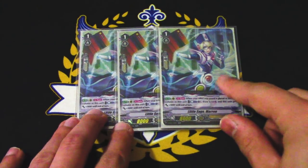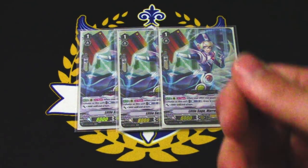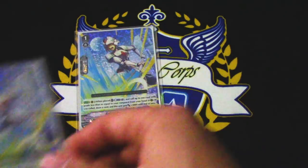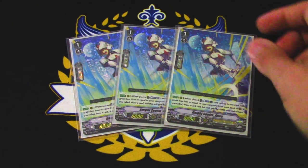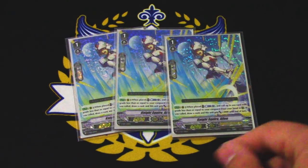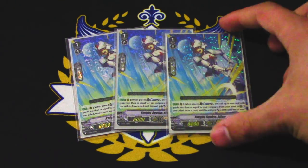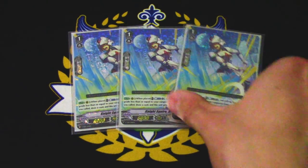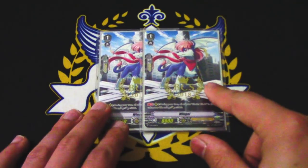I'm running three copies of Marin instead of four. Marin's skill is when you have another unit placed in the same column: counterblast one, draw a card, and this gets 3k. Still a really good card — you want to run three. I'm also running three copies of Knight Squire Alan. Alan is similar to Marin, but when it's placed you counterblast plus one, choose up to one card from your hand and call it. If you call the card, you get to draw, and this gets 3k. While Marin is about columns, Alan is more about filling the field anywhere you want. I dropped one copy of each to have room for two copies of BCS Wingull.